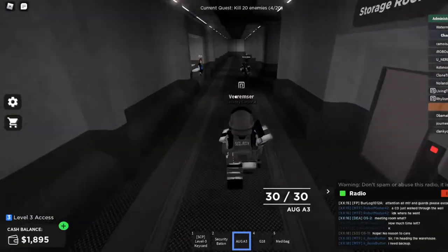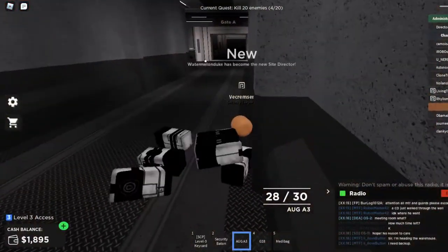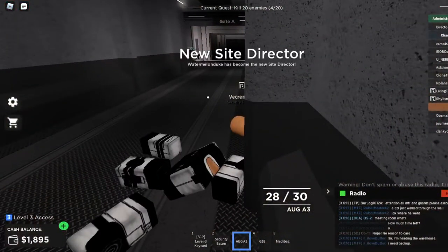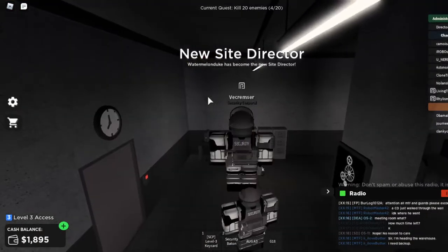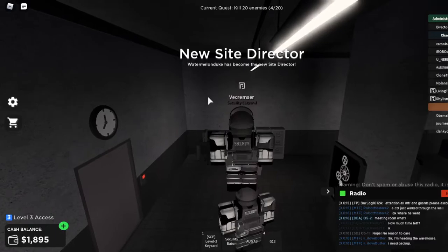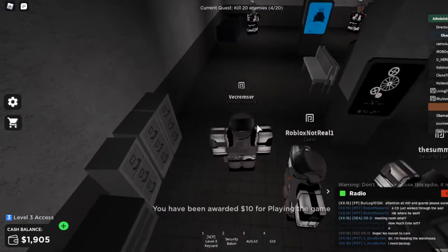So if we take a right here, this is the FP spawn, and this is Gate A — and there's a Chaos Insurgency right there. This is actually a good place to guard as a security guard. You just run over there and shoot all the Chaos Insurgency. I will be back once I reach Gate A.